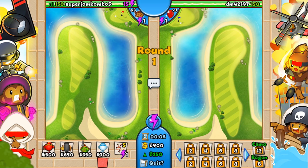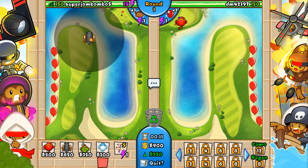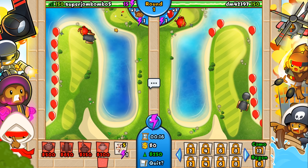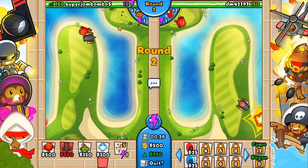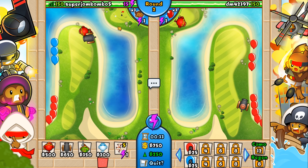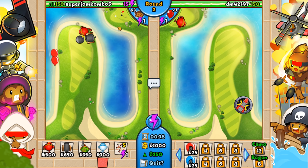I'm going to start off with a cannon ninja strategy. I'll put the cannon next to where the bloons are going to travel, and the same with the ninja. If you think about it logically, you want to put towers in a spot where they can attack multiple times. If you're attacking twice, you get twice as much popping power than if you attack once. So I'm trying to put them in spots where they can attack multiple sections of the track.